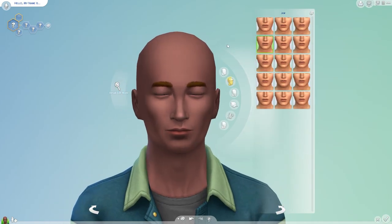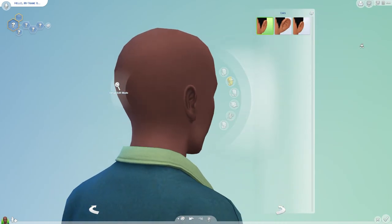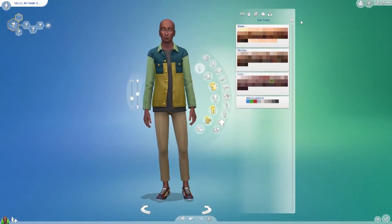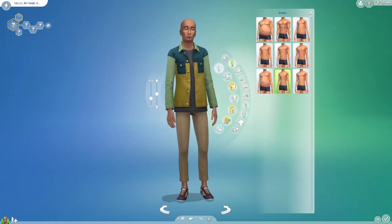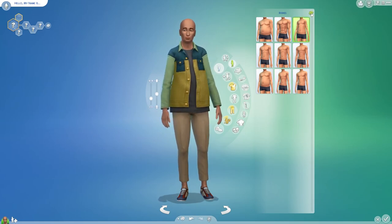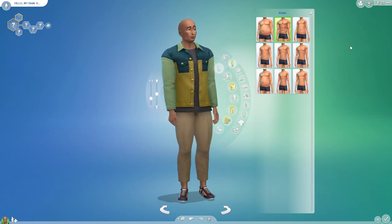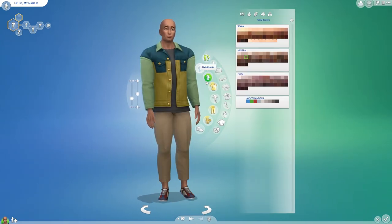What else? Ears of course - we need to figure out the ears. And can we do body? Oh we can do this, excellent. Well that didn't change much. Bodies - oh we can do this too. Well, he's buff, he's real buff! Do we need to randomize statures or something? No, I don't think we can.